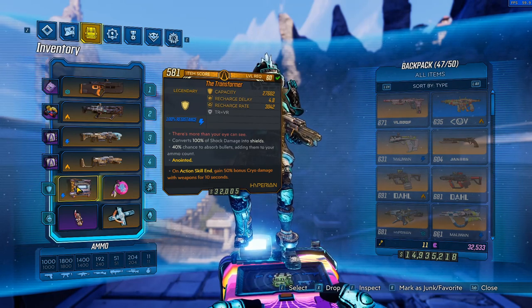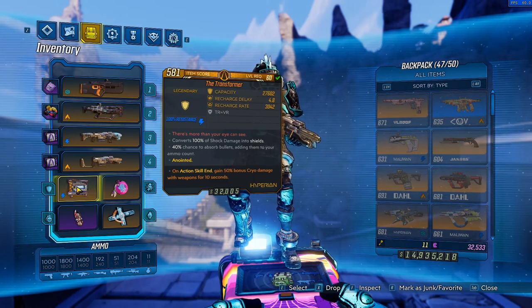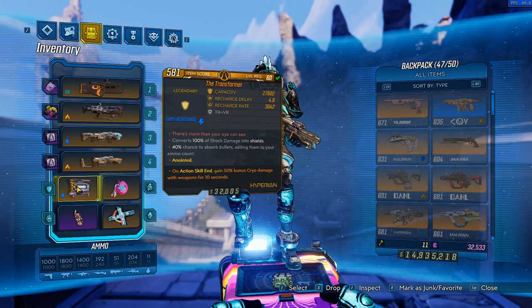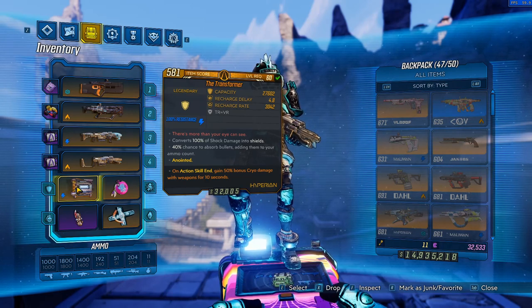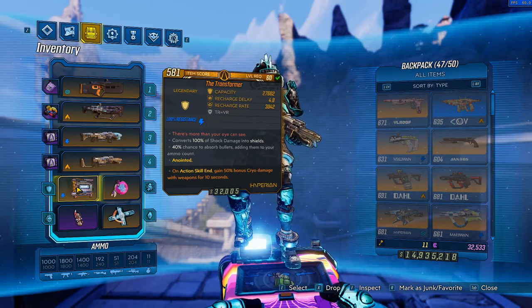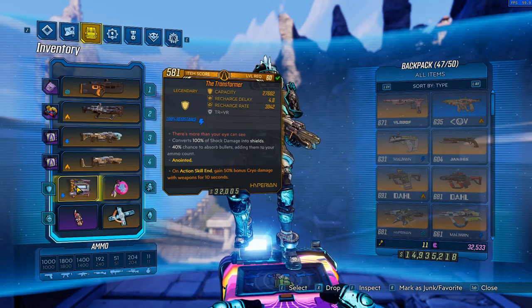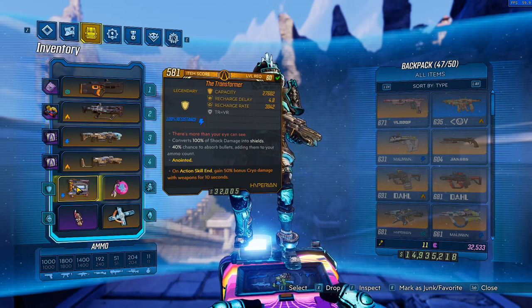I realise I didn't really go over the anointments for each shield, but I'm not really going to focus on the anoints — the focus for this episode is just on shields. I will be making a separate video covering the best anoints for Moze. In general, I'm not really a fan of action skill end anoints on Moze, simply because of the process of proccing them. You have to get into Iron Bear, get out of Iron Bear — that takes a few seconds and you only get a few seconds of extra damage in return.